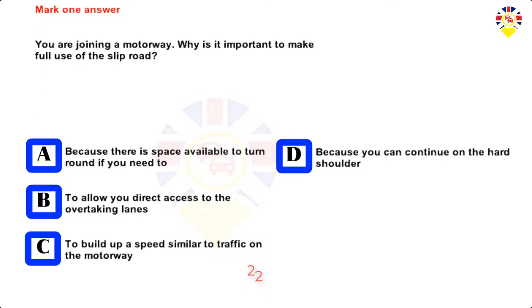Mark one answer. You are joining a motorway. Why is it important to make full use of the slip road? Because there is space available to turn round if you need to, to allow you direct access to the overtaking lanes, to build up a speed similar to traffic on the motorway, or because you can continue on the hard shoulder. Answer: To build up a speed similar to traffic on the motorway.